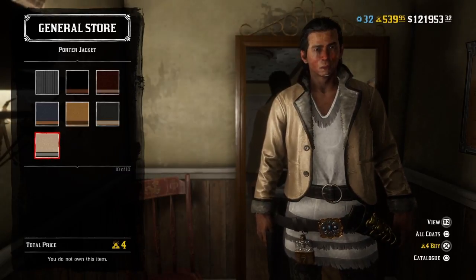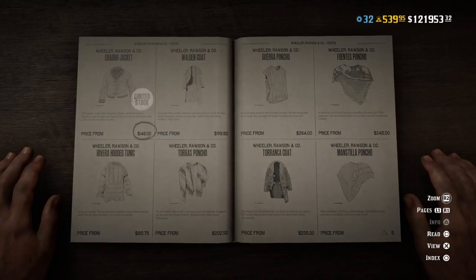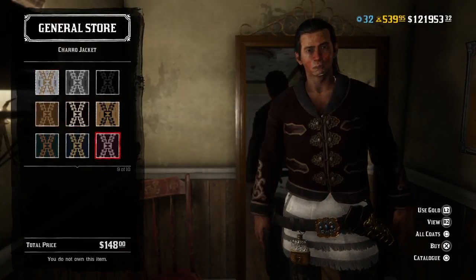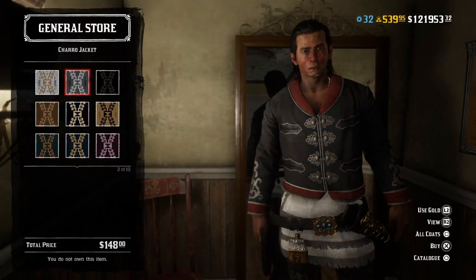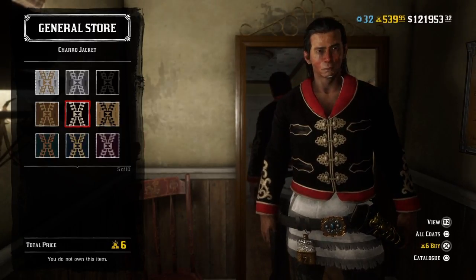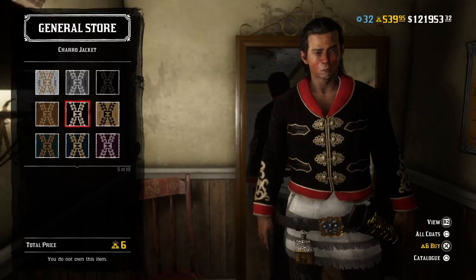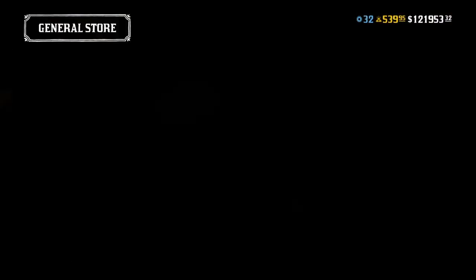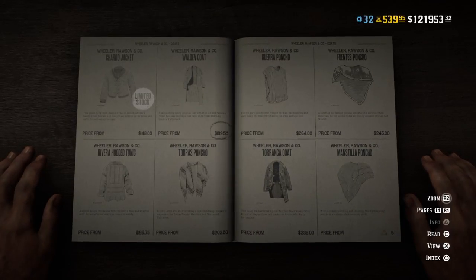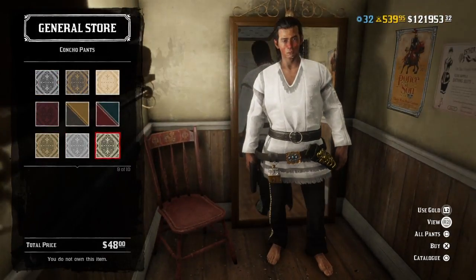Next we have the Charo jacket — I'm definitely going to buy this one. Whenever I see something with red and black it catches my eye, I just can't ignore it, so I'm definitely buying this one.